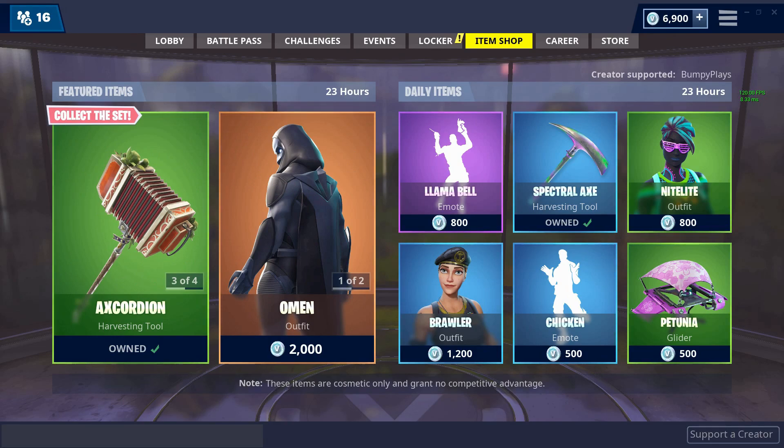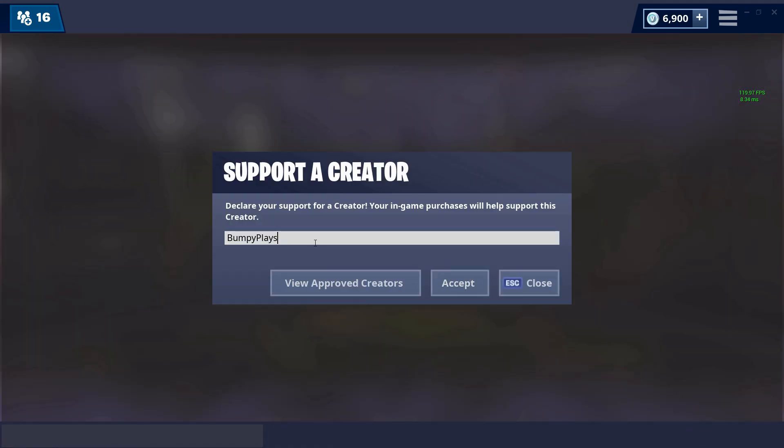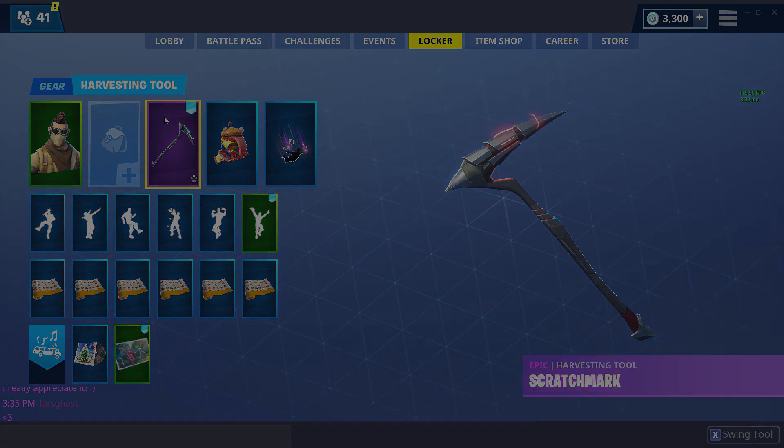Just to let you all know, we do have a Support-A-Creator code. All you have to do is go to the item shop, click on Support-A-Creator, and type in 'BumpyPlays' exactly as shown so it registers for our channel. Every time you make a purchase from the item shop, a portion of that profit goes to this channel so we can keep producing high quality content for you guys.